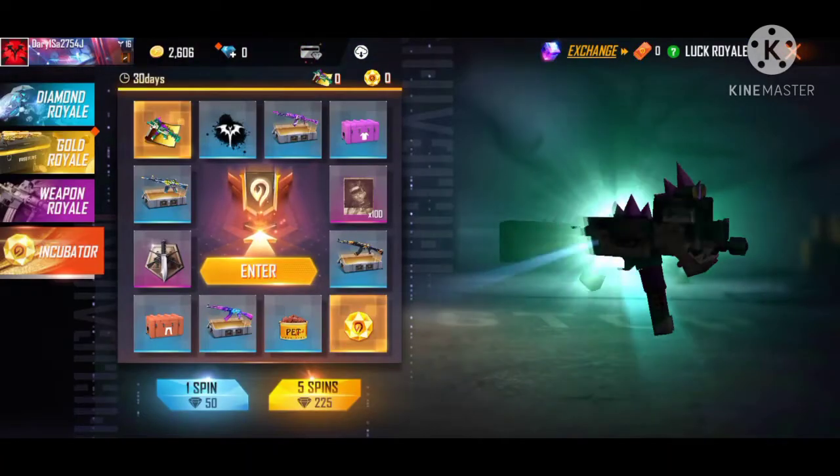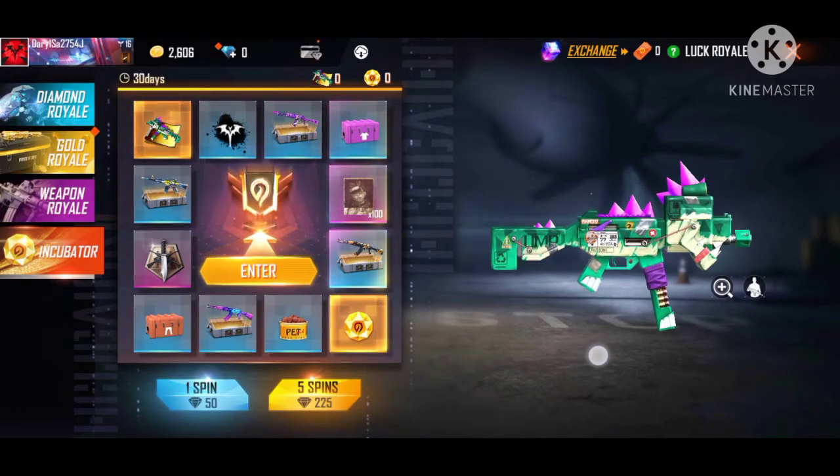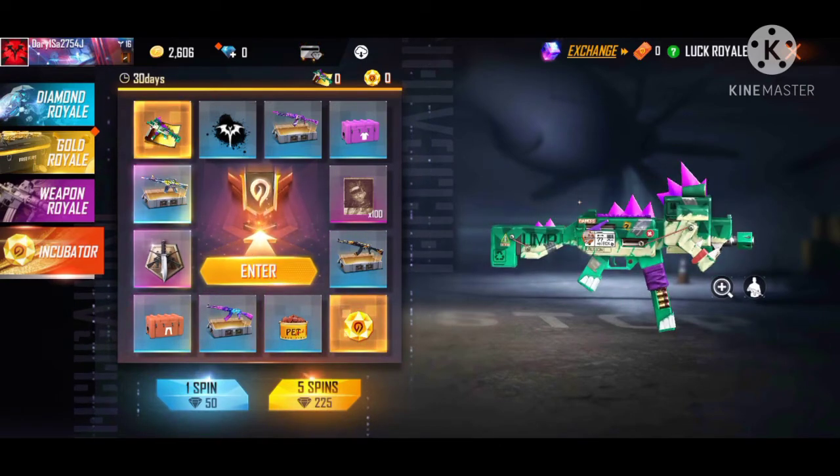Next, we have to do an incubator. We have to do a UMP. There is also a bundle in this, but I don't know — I can't tell you. There is a weapon in this one.